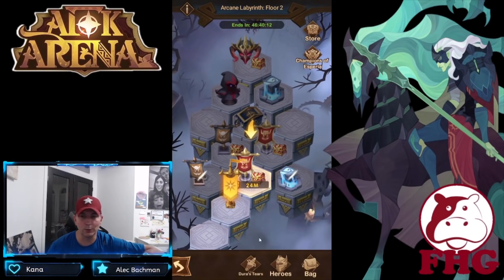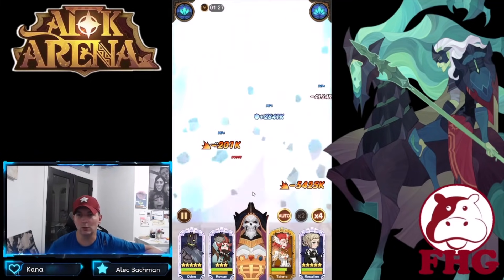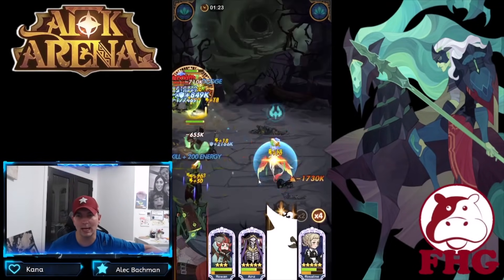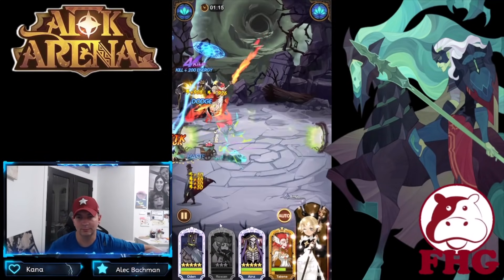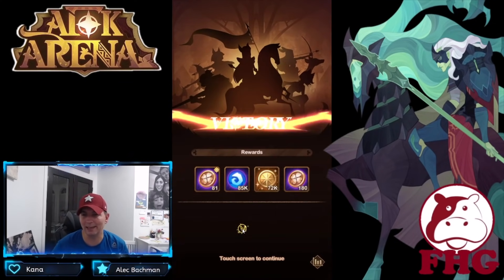I know the combination of heroes in here is not really ideal, but we make do with what we got. Lyons is strong enough — most of the time he will just kill everybody anyway. Oh, we lost Rowan on that one. This will make it an interesting run.